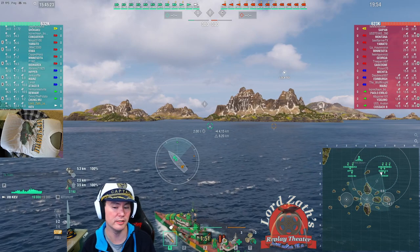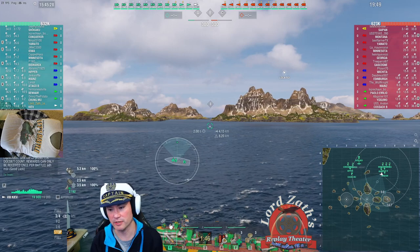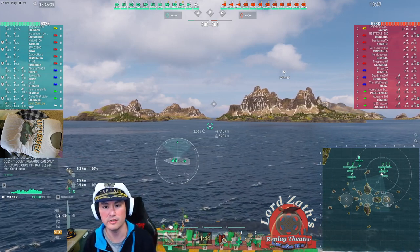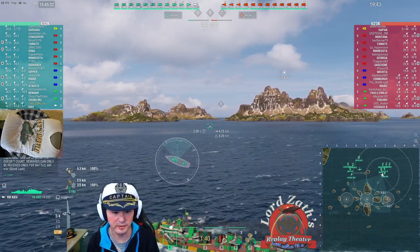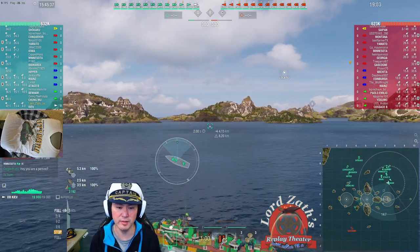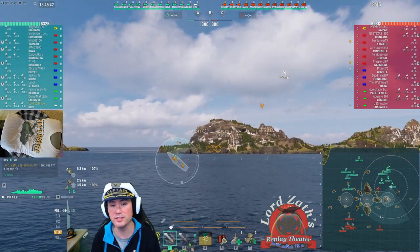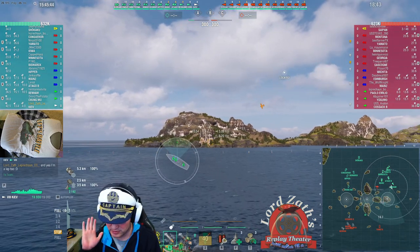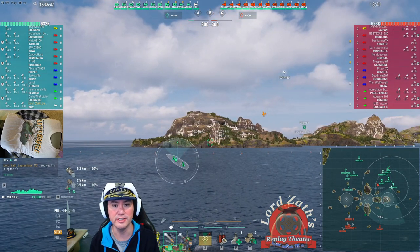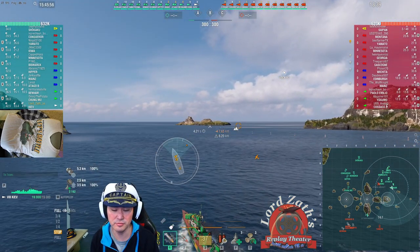In my favorite ship in World of Warships, the Kirov. When you pull up a replay, you can change speeds — you can speed the game up using the Insert key. If you want to go right back to normal game speed, you hit the Home key. If you see something important that you want to stop and look at, you hit the End key — End for ending things — and it completely pauses the game.